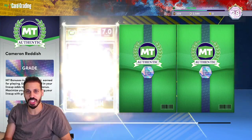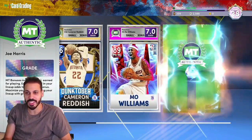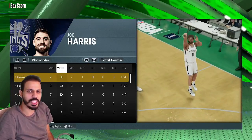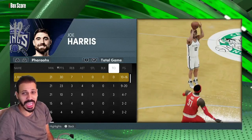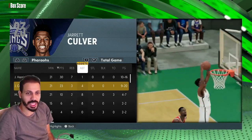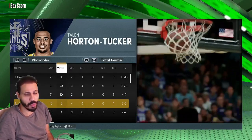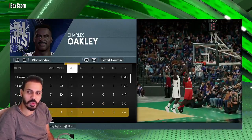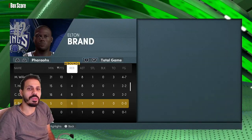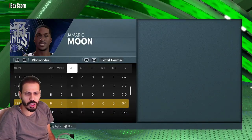Cam Reddish got a seven — we use him for Limited. Mo Will as well. Joe Harris got a nine — big XP game. Joe Harris finished his 15 points and 2 rebounds challenge, also got 10 threes towards his 23-three challenge. Culver had 20 points but only got four assists. Mo Williams only got eight assists but finished his 10 points. Tailin got his eight assists and the points for evo. Oakley got rebounds, points, and blocks. Brans got me the rebounds with a Clipper, so that should get me Deandre Jordan.